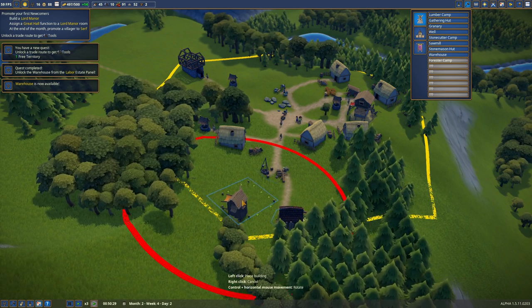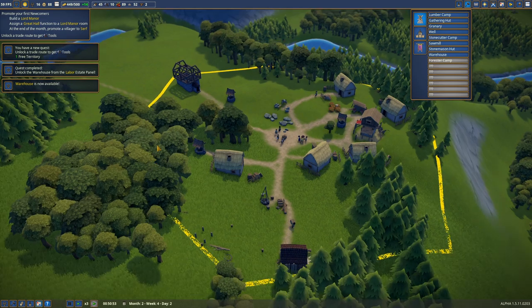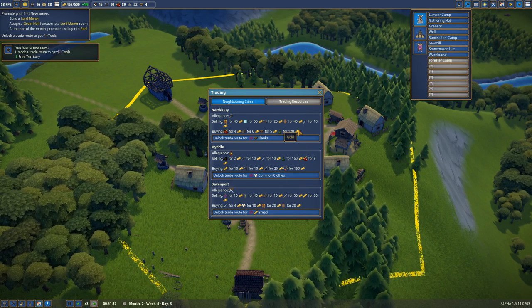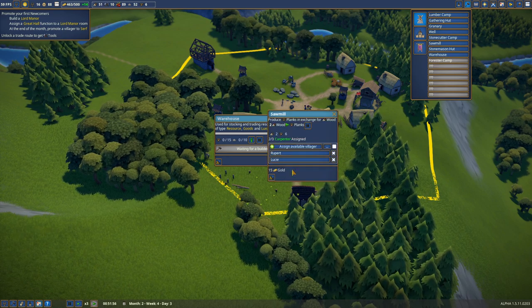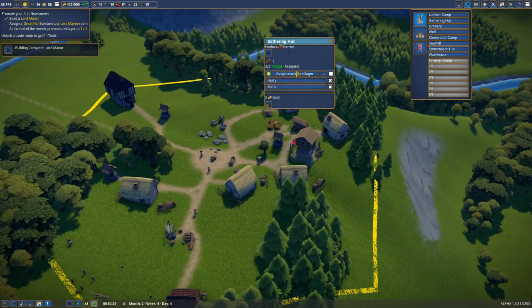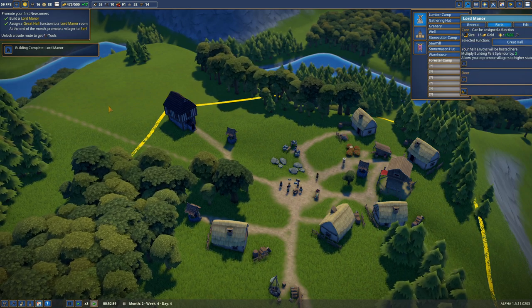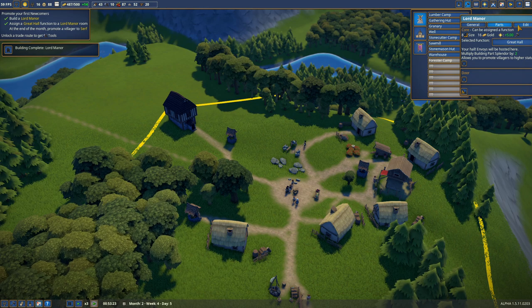Man, people do not like these items being built nearby, do they? You have to move all these into neighboring zones when we have a neighboring zone. You have unlocked a new quest: unlock a trade route to get tools, and that gives me plus one free territory. In that case, 20 planks — it looks like planks are going to be the way we're going to go, once I have 20 that are not being used for anything else. Assign the great hall function — promote a villager to a serf. That is new to me — I don't know how to do that. We shall figure it out, though.